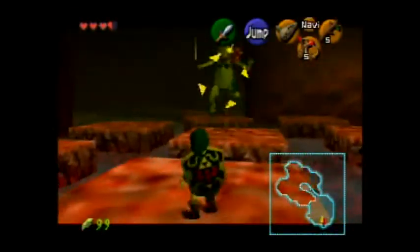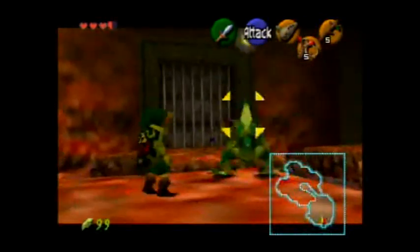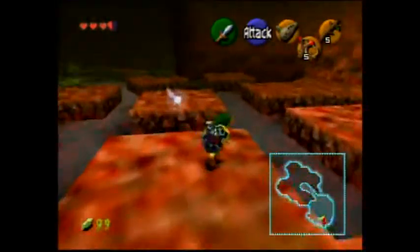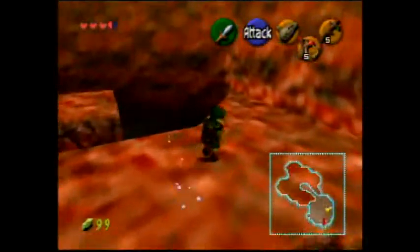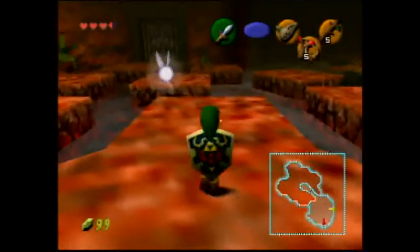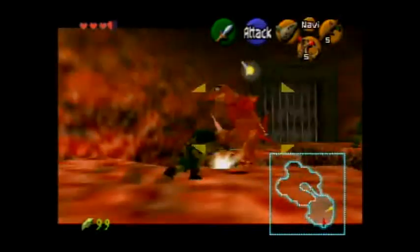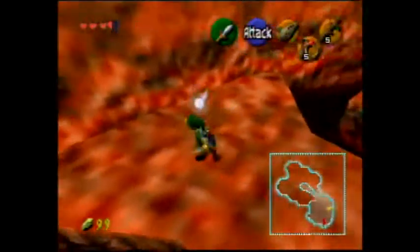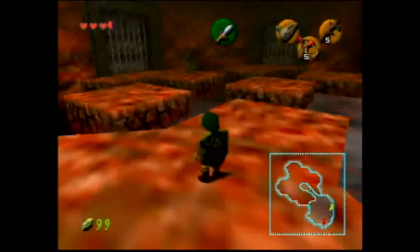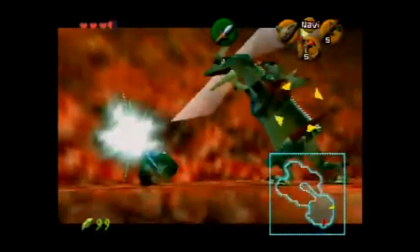And now we're at the real mini-boss. I recommend you stay on this platform here — or that one over there, in fact. I'm going to come over here. Just hit them, and when they jump over you, just press R to put your shield down. Pretty simple mini-boss. It's very simple. These are insanely easy.